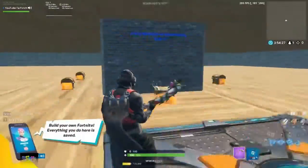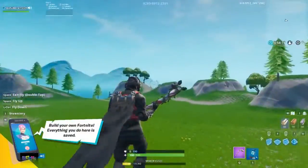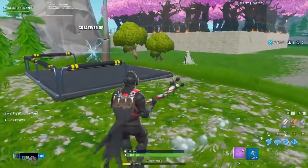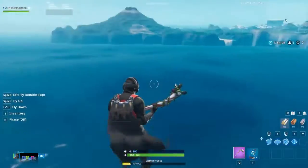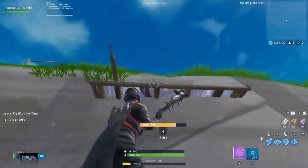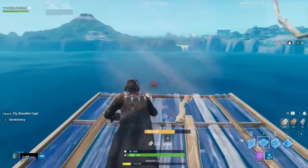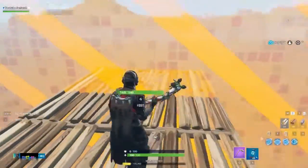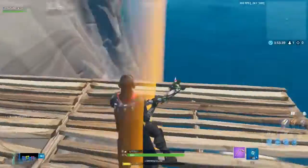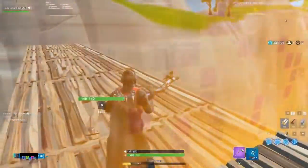I'm just going to load into creative and let's get straight into it. For this to work you can literally go to any of your islands — this is just a 1v1 arena I've got. What you guys want to do is glitch your way out of the map. Go down anywhere and build across as far as you can until you see the barrier. Then go one more over so it goes halfway where the barrier is.